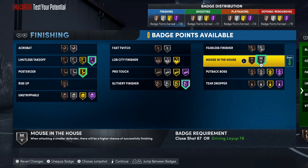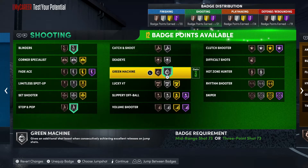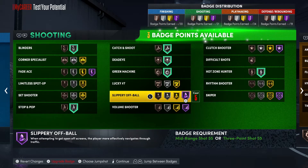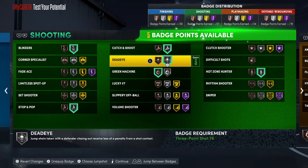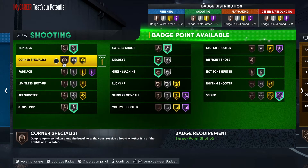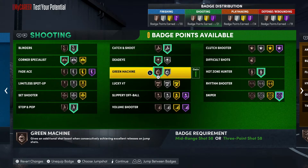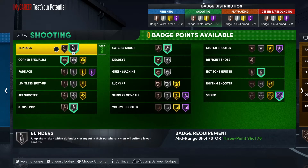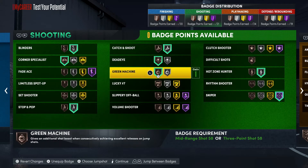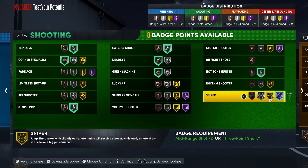For shooting badges: blinders, stop and pop, green machine, dead eye, catch and shoot, hot zone hunter, and sniper. I'm turning green machine down because you need sniper at Hall of Fame. Turning dead eye down as well. That's actually perfect — you get one more slot so corner specialist bronze fits right in. My main build I run green machine bronze and dead eye bronze — dead eye doesn't work like that at lower tiers, and green machine isn't a massive boost at lower levels. The most important badge is blinders at Gold. Every build should run sniper if you can — sniper is the best shooting badge in the game, and 2K is not going to change it.